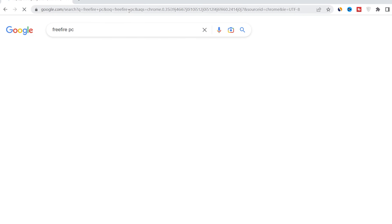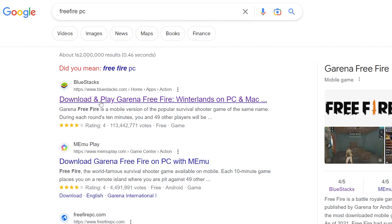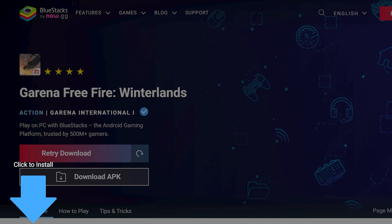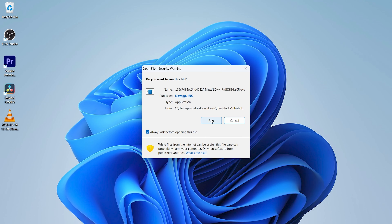The first link from BlueStacks is the best one — click on it. If you already have BlueStacks, then click on 'Download APK'; otherwise click on 'Play Garena Free Fire'. Once the download is complete, open it and click on Run.